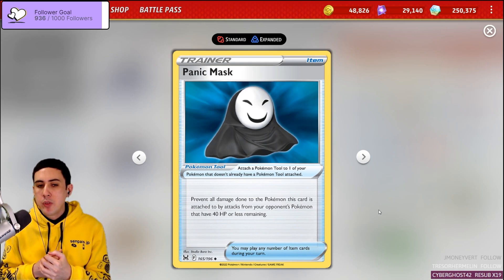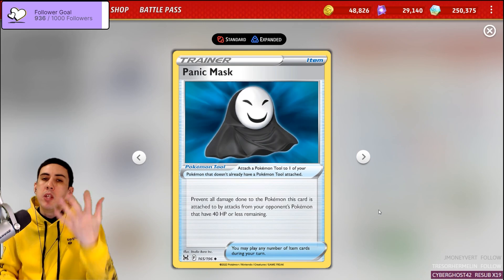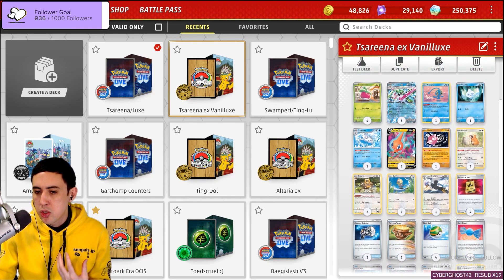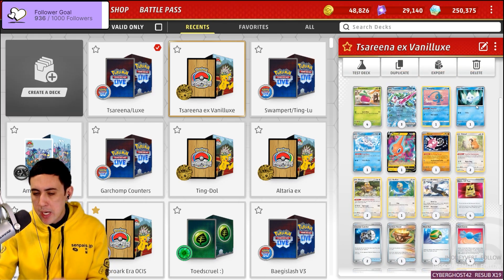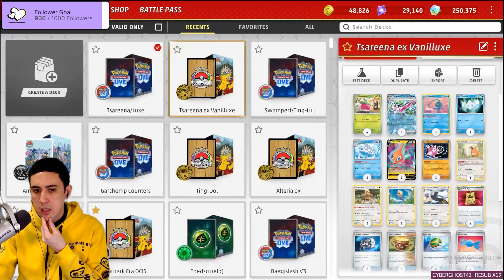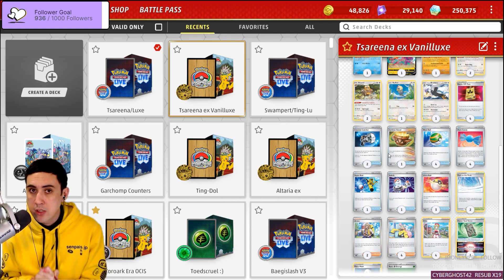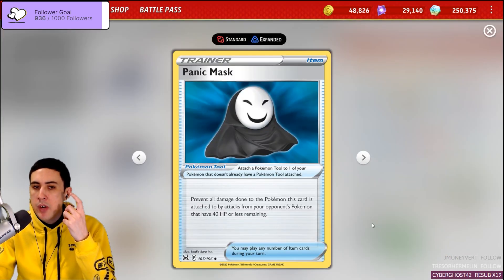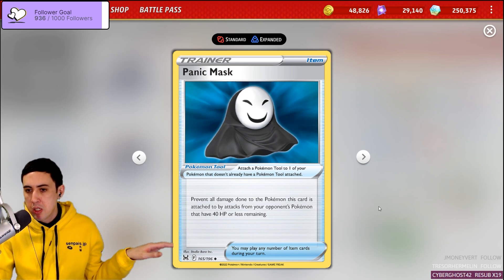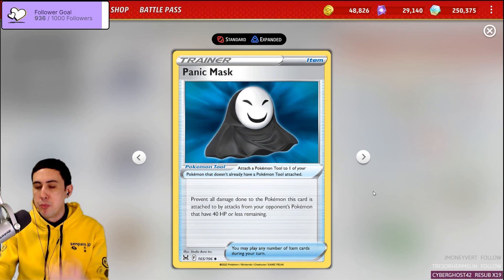Panic Mask can be a very good option for this deck. Running all the Arven, Panic Mask can be very useful while you're trying to set up your Vanilluxe on the bench. Even in this type of deck where they don't necessarily rely on Vanilluxe, the strategy is often playable. What this deck can do is just put the Panic Mask on and then focus on locking opponents out via that card. The lock isn't as absolute as when Vanilluxe is in play, but Panic Mask is very easy to get into play — just put it straight onto your Serena and that Pokémon is protected, at least from the ones you've put damage counters onto.